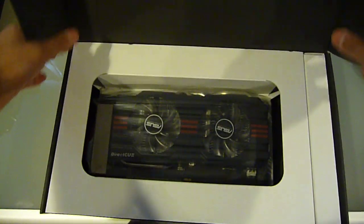Anyway, let's get this unboxed — enough of me talking. The packaging is in a fairly nice box. Over here you have ASUS branding. Pretty nice packaging. Flip it open and we have the graphics card right here.